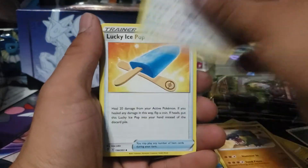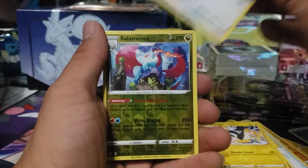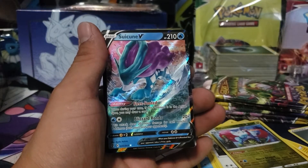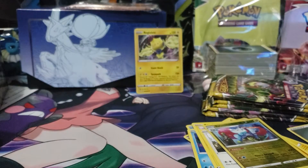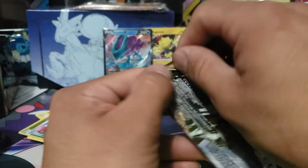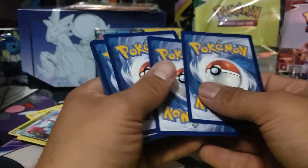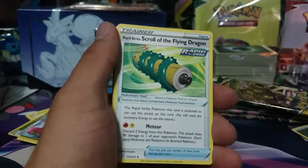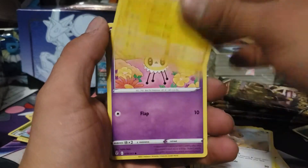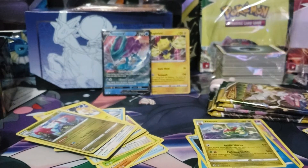Energy, Hippopotas, Braviary, Glaceon, Ice, Bergmite, Garchomp, Emolga, Snorlax, Salamence, Wooloo, and we got Suicune V — second pack magic! We are just getting banished today. This is the most common Suicune I keep pulling, which is actually a pretty good card competitively. It jumped from like two dollars to around ten dollars now — it's a really decent card.